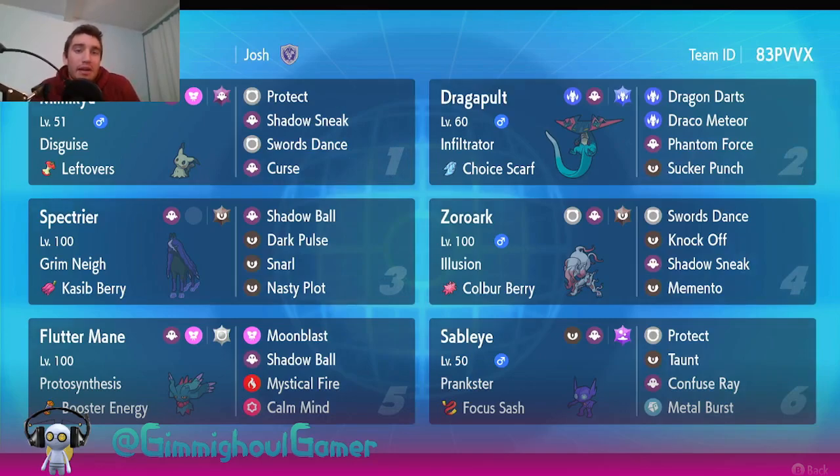The other big thing we're going to see a lot of is priority. There's going to be a decent amount of offensive Ghost-type Pokémon with Sucker Punch, which is going to be a little bit frustrating to deal with. We're also going to see a lot of Shadow Sneak, so having options for that is really important. I definitely thought Hisuian Zoroark was kind of a given with that Normal/Ghost typing - it's going to be so good in a Ghost-type tournament.